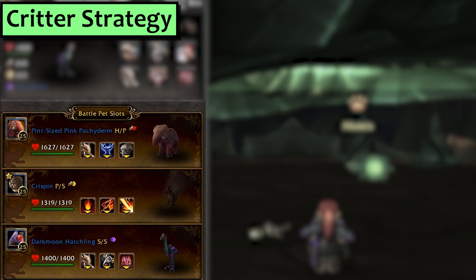Next is Critters. I'm using my Pint-sized Pink Pachyderm with Trample, Survival, and Stampede, then Crispin with Burn and Flamethrower. Third is a Dark Moon or Lovebird Hatchling with Predatory Strike, but you could use almost any Critter as a third.